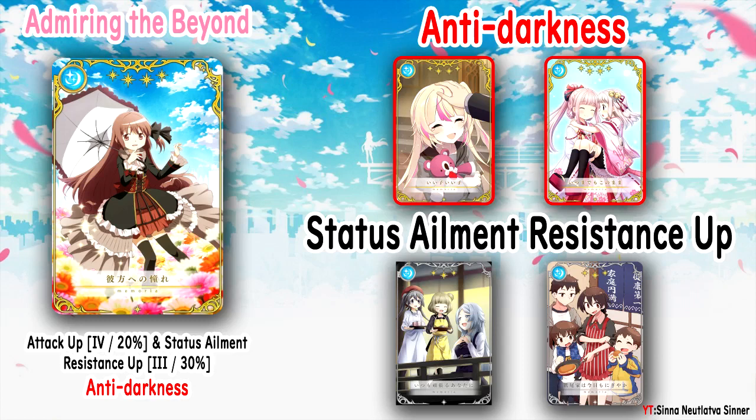So what Memorias have anti-darkness? We have two, both marked in red. The first is 'Good Child, Good Child,' Ashley Taylor's Memoria — it gives anti-darkness, anti-dazzle, and anti-fog, covering all the status conditions that can leave you blind. It was given in Ashley Taylor's event, which happened one year ago in March. There won't be a rerun this year since we already got the Valentine's gacha which had Ashley Taylor in it.